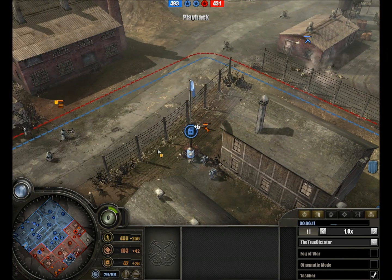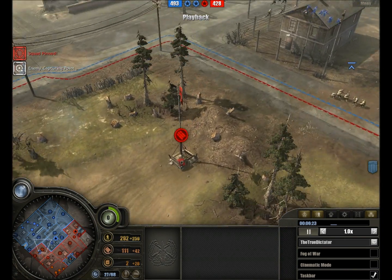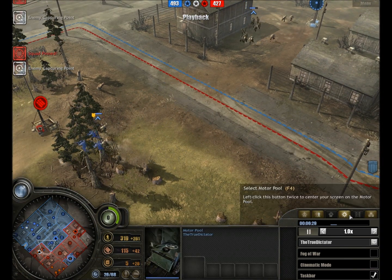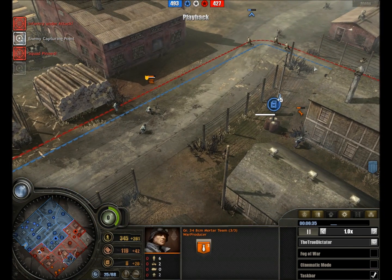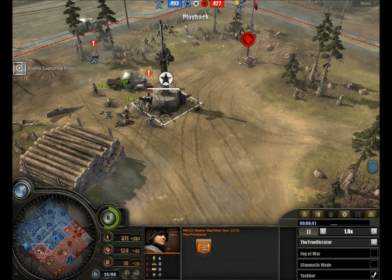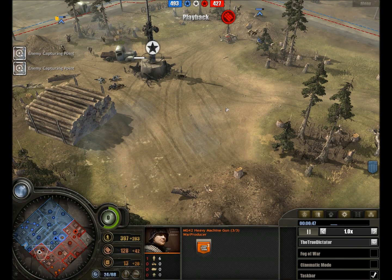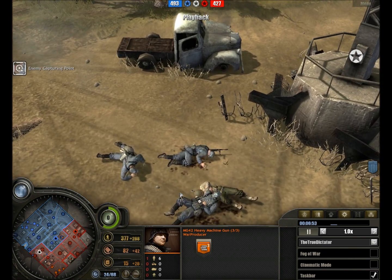Riflemen getting exposed to MG-42 fire — suppressed, and will soon be pinned unless they get into that building. Apparently they have better things to do, and now they are pinned. Large riflemen movements in the centre, and we do have four riflemen teams up for the True Dictator. We see the motor pool going up, and we have a mortar from War Producer — no grenadiers. Volksgrenadiers with MP-40s getting forward, but with no MG-42 to cover them, they paid dearly.